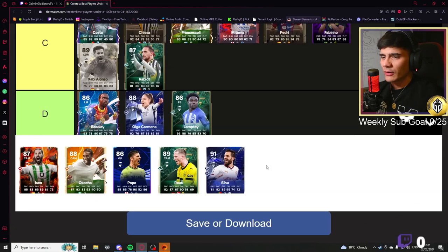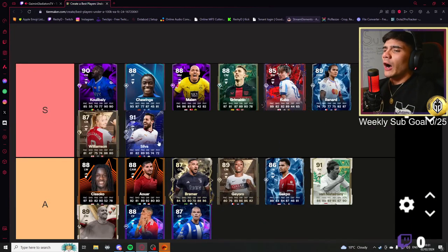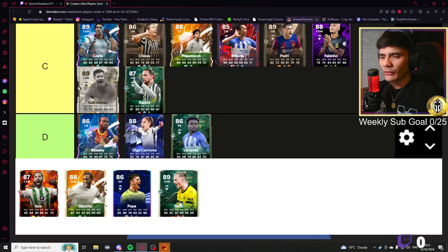Rabiot — it's okay from the looks of it, doesn't look that special though. Bernardo Silva honorable mention card — I can't believe this isn't more expensive. It's very similar to his Thunderstruck, which I loved and was one of my best players for such a long time. But this one has two play style pluses — absolutely goated card.